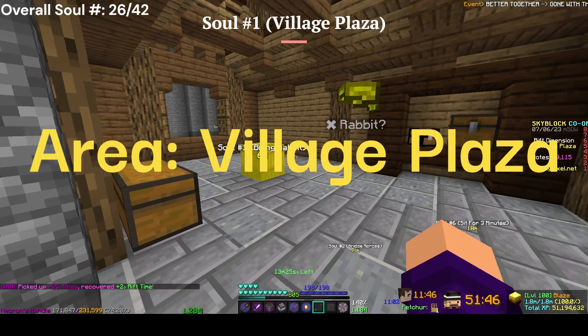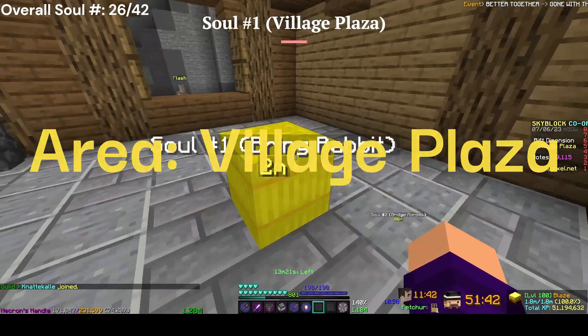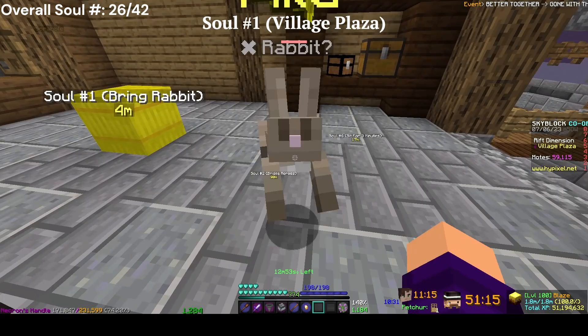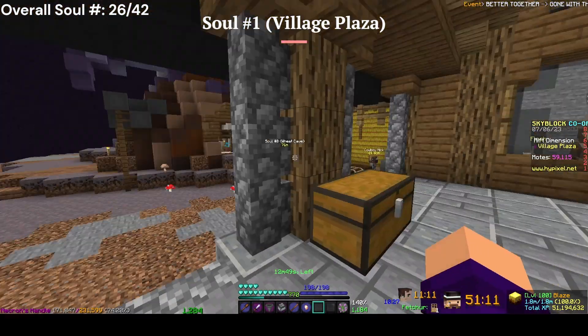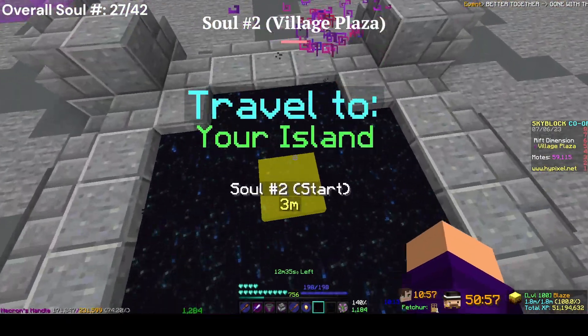Now we're on to the Village Plaza. The first soul in this area — you want to bring a rabbit and stand it right here. It will then reveal the soul. I've got a rabbit and I'm pushing it towards here — once it's there, this will reveal the soul.